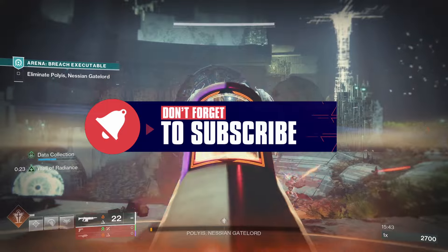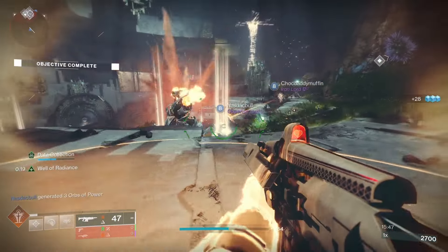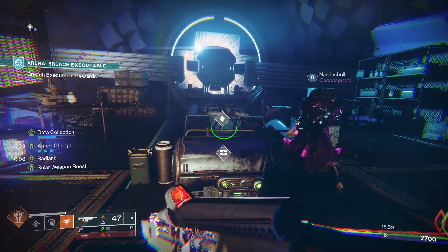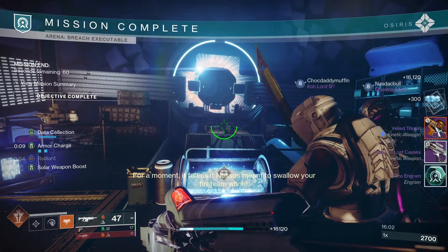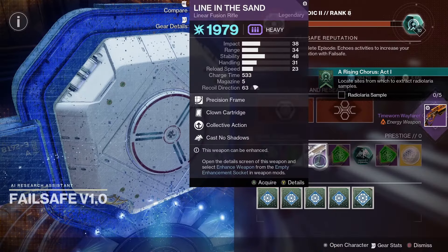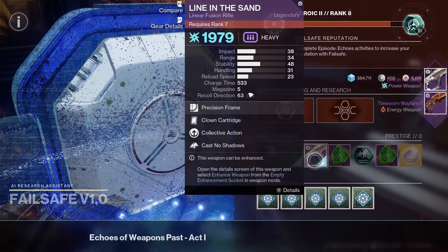Let's dive right in and look at how to get this weapon. To get Line in the Sand you need to complete activities from Episode Echoes — that includes Breach Executable and Battlegrounds found on Nessus, and you can launch these activities from the Helm. You can also focus engrams with Failsafe in the Helm, but unfortunately this cannot be crafted, though it can be upgraded with enhanced perks.